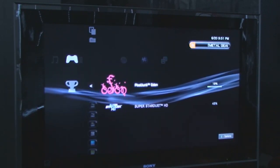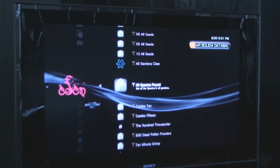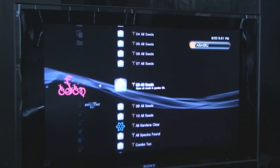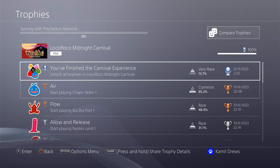Instead of gamerscore, the PlayStation Network trophies are instead labelled by four types: Bronze, Silver, Gold, and Secret trophies. And the reward for completing all of them? You will unlock the Platinum trophy.